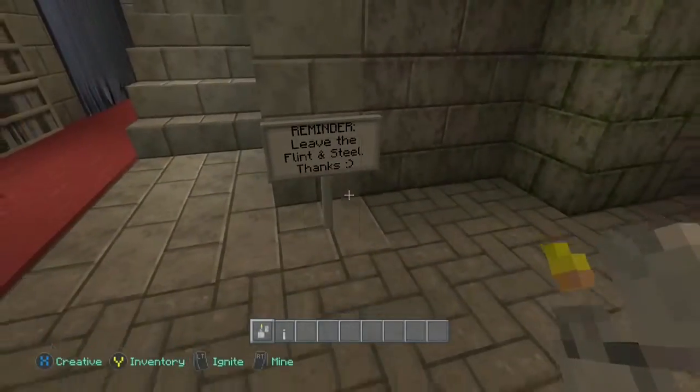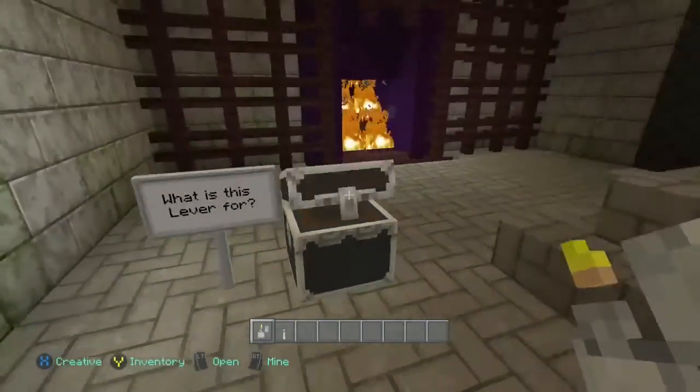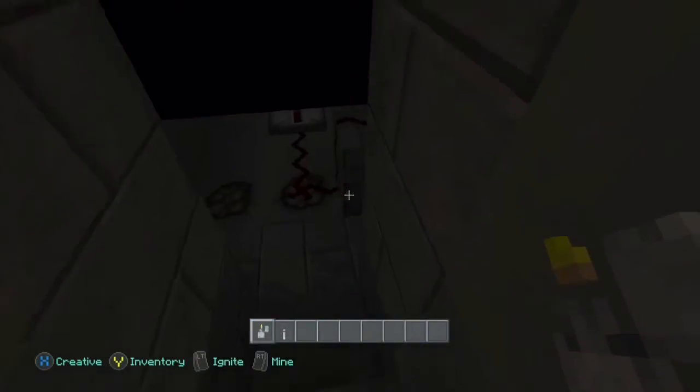And another reminder over here — don't forget to put the flint and steel away, but I have an extra one so I've still got it. But I didn't put the lever back. I forgot to put the lever back. Whoever shows up here is going to be like, what is this lever for?